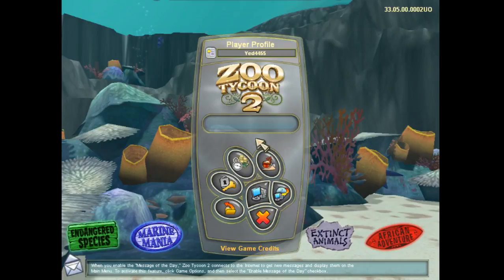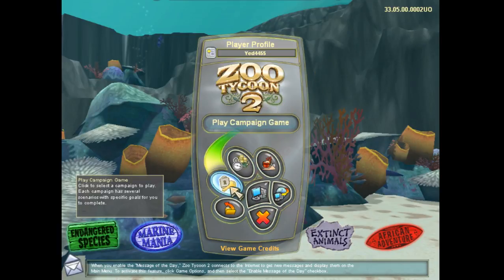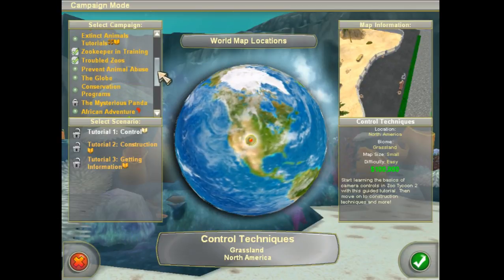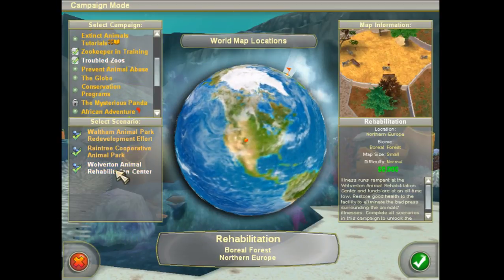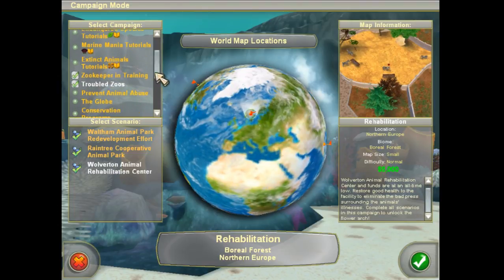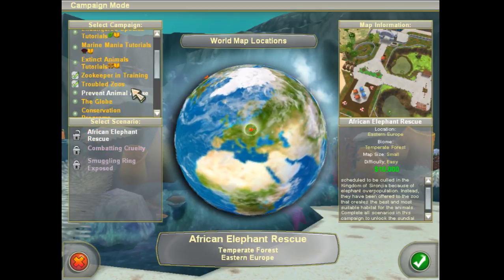Hello, I am Yed4455 and welcome back to Zoo Tycoon 2, episode 7. So last time in our marathon game, we finished up the troubled zoos and got whatever the prize was for that. So we're going to go to the next phase in the campaign, which is prevent troubled zoos.